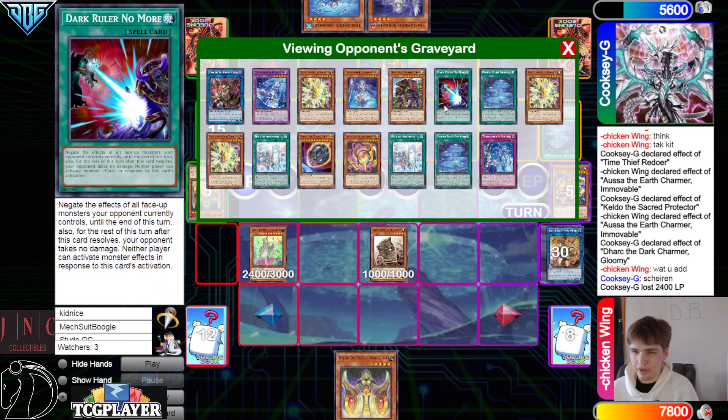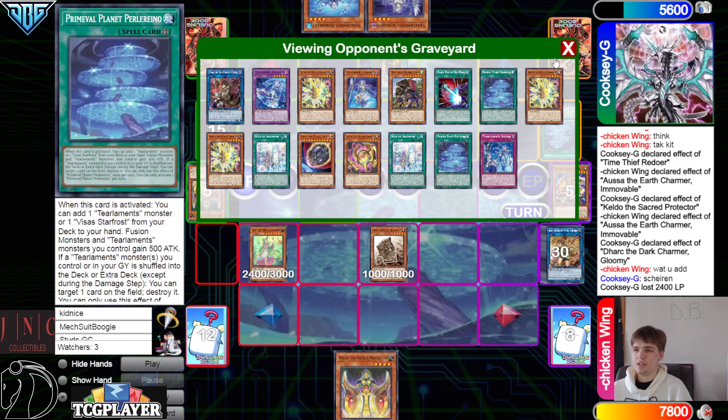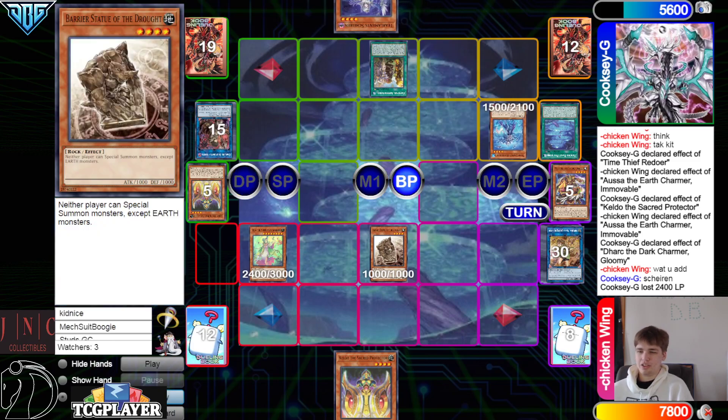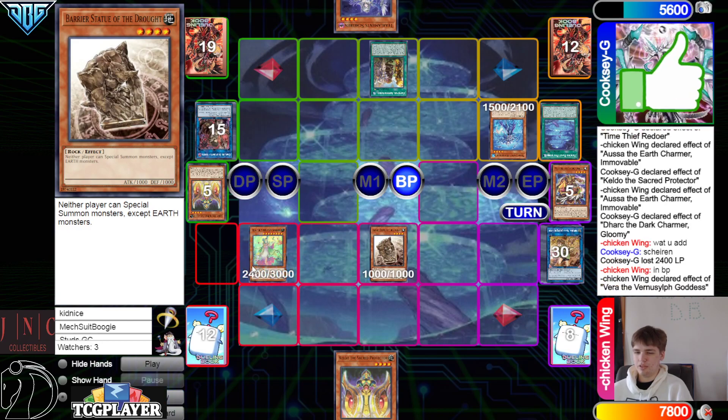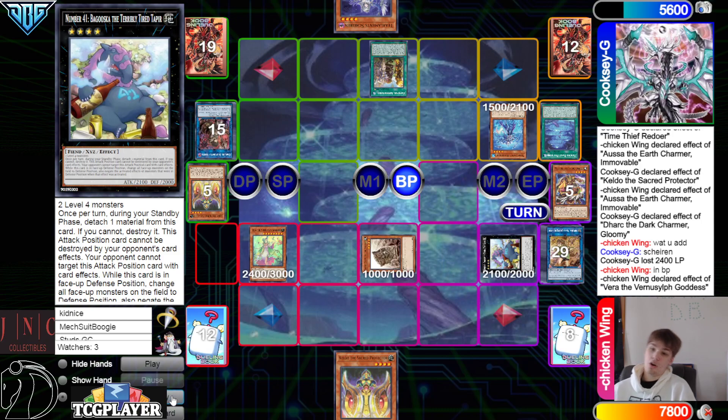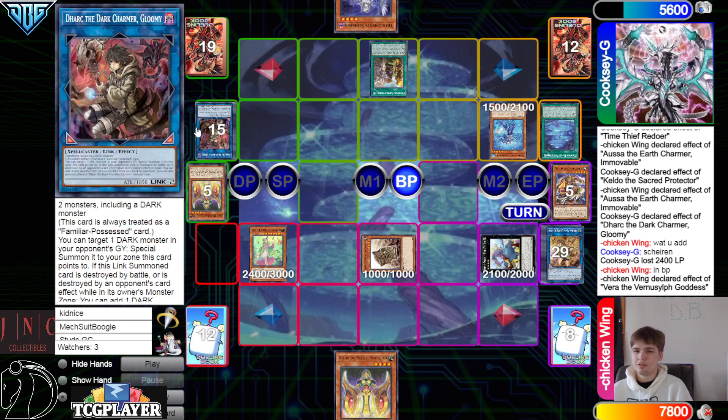They draw Rhino. They don't have any shufflebacks in grave, so what we can do is actually let them just beat over Statue if they normal, then bring back, and then they can't play. Summon Rhino, battle phase, attack over — in battle phase, effect. What do we bring back? Babuska — that's pretty good. We get to summon Babuska.